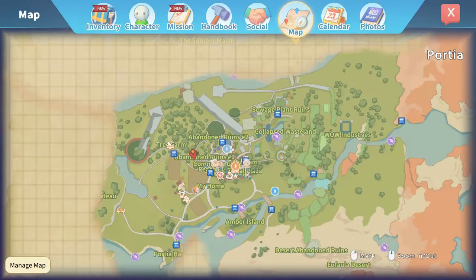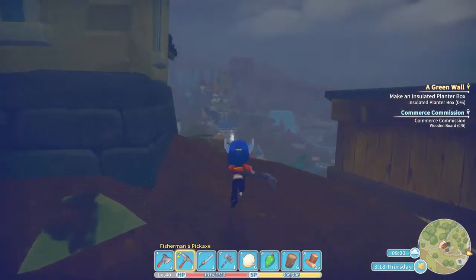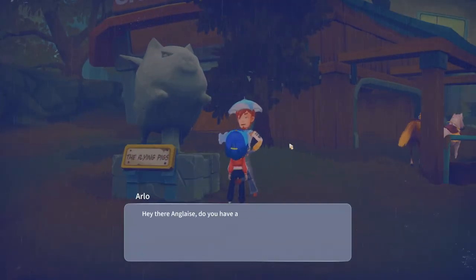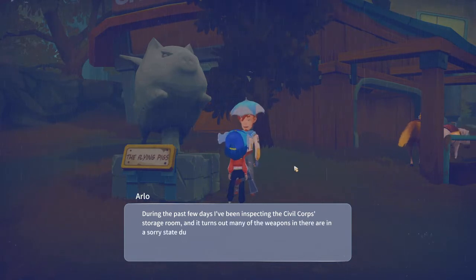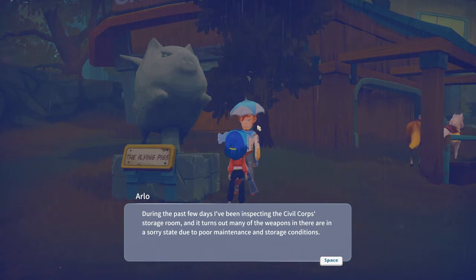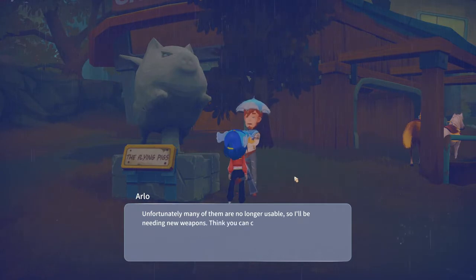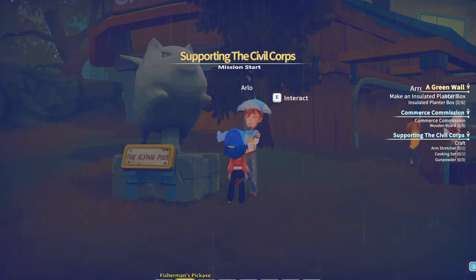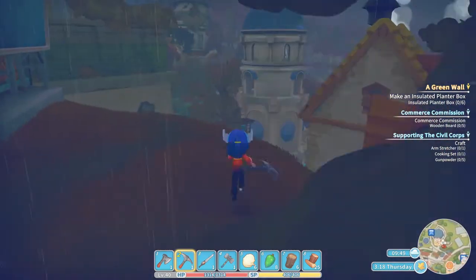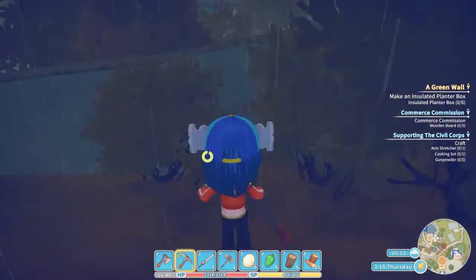Supporting the civil core at the abandoned ruins - okay let's head over there. Arlo: hey there, do you have a moment? Yes I do. He says during the last few days I've been inspecting the civil corps storage room and many of the weapons are in a sorry state due to poor maintenance. Many are no longer usable so I'll need new weapons - craft me two arm stretchers, one cooking set, and ten packs of gunpowder. We'll give it a try. Next up, Carol - where are you?